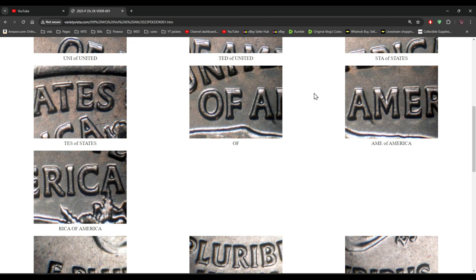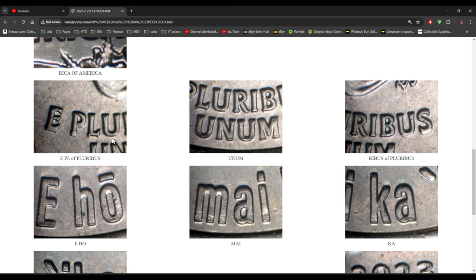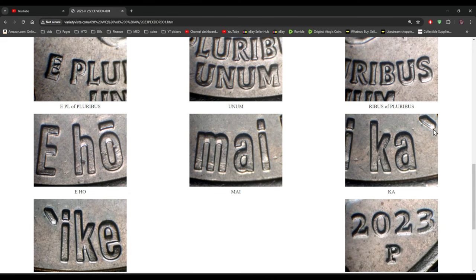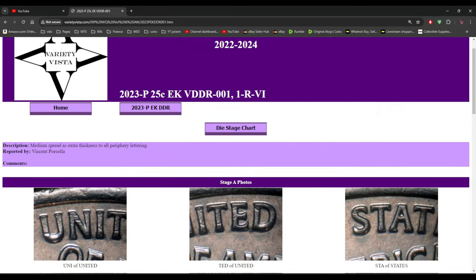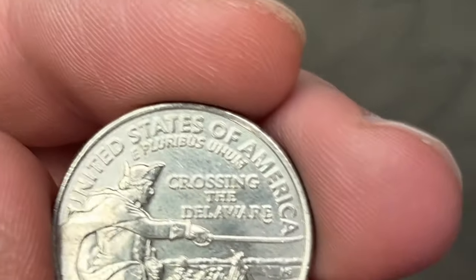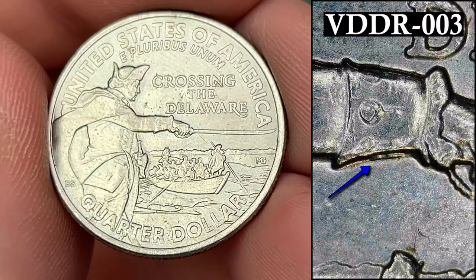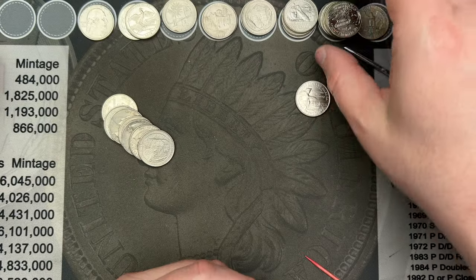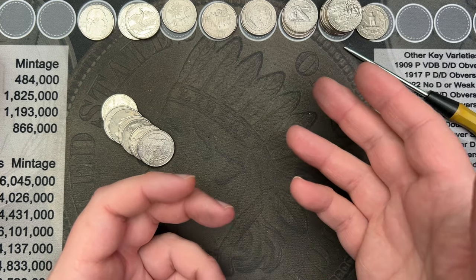Scrolling down, you can see the extra doubling in 'of America' and then the E Pluribus matching as well to what we got — doubling on the apostrophe and the K's, little extras in the M, A, I, the E's, and here's the apostrophe. So yeah, that is VDDR001. We are still on roll 41 and I've got another 2021 — this one has a double die under the wrist, more doubling on Washington's wrist. I think I found another one of these earlier in the hunt but either way, cool — this is another double die find for the hunt.